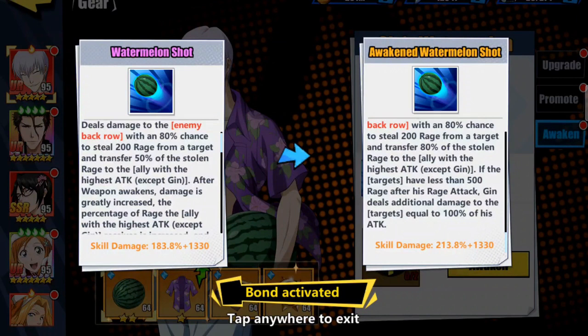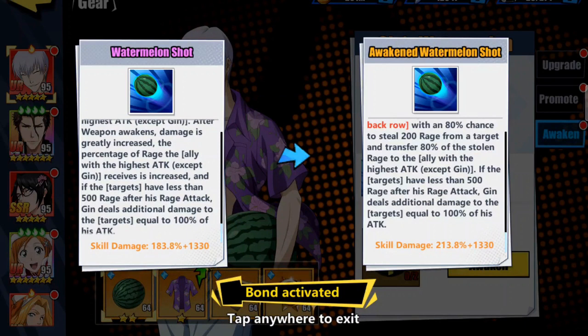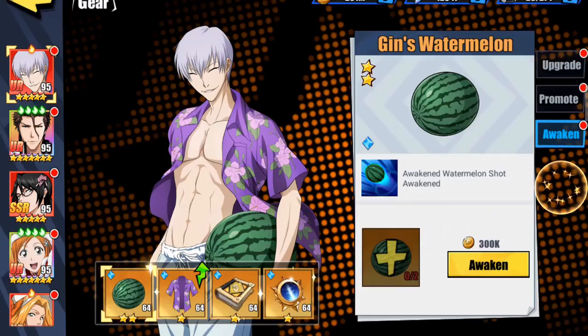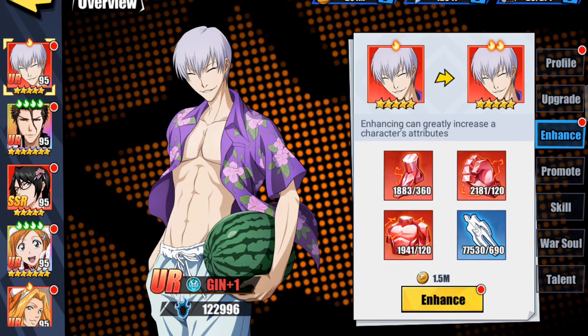Very nice skill set, especially when it's awakened — because once awakened, the damage is greatly increased, the percentage of rage transferred to the ally with the highest attack is increased, and the additional damage to targets with less than 500 rage is also enhanced. At level 95, I have them both at red one.